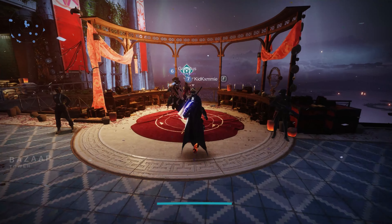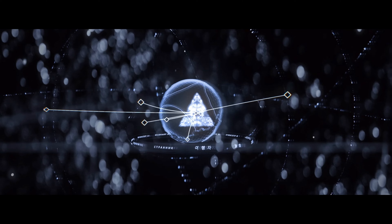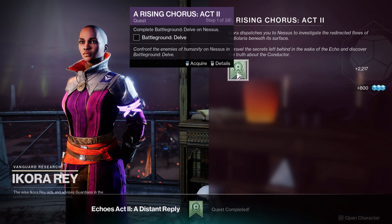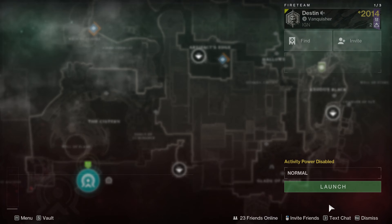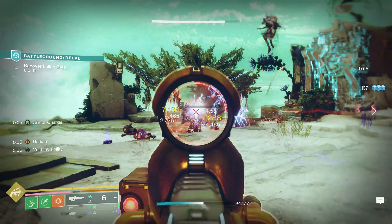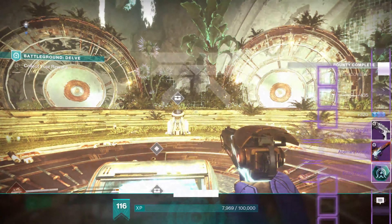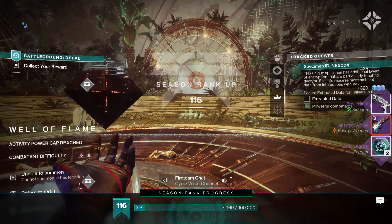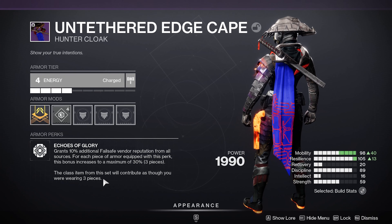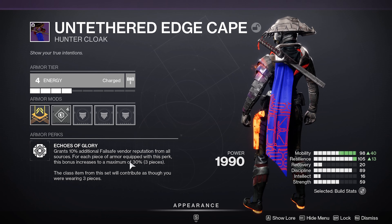First things first, head on over to Ikora in the tower. This will begin Echoes Act 2, A Distant Reply, by kicking things off with a little cutscene about the Conductor. Now you're off to Battleground Delve on Nessus. Think of the new Battlegrounds more like strikes with a ton of loot at the end. Just in the first day I had several exotic drops and was able to unlock patterns for most of the weapons that still needed a red border piece of gear. If you're able to, be sure you at least put on a class item for a 30% XP boost with the vendor.